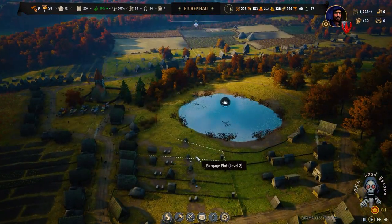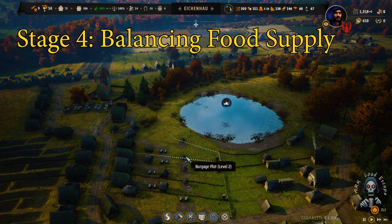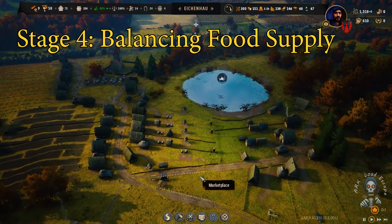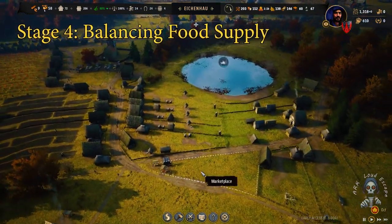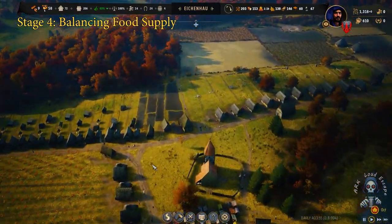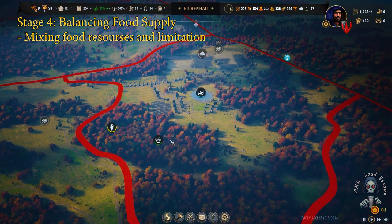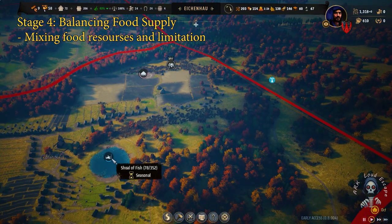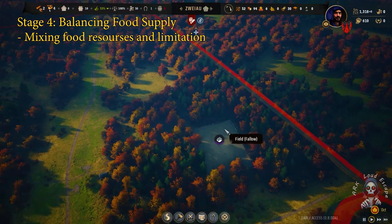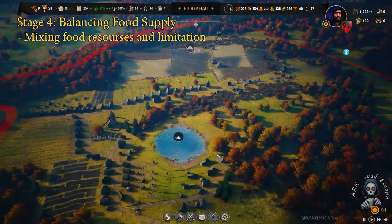And now stage four: balancing food supplies. In this stage, we should be mixing our food sources — mixing multiple foods. We need to use our wild animals and also fishes. If we have berries, we need to mix that and use it in an efficient way to collect everything. In fishing, don't fish all your fishing spots to exhaustion — we need to set a limit for that. One third is really nice — keeping one third fishing keeps the fishing healthy overall.